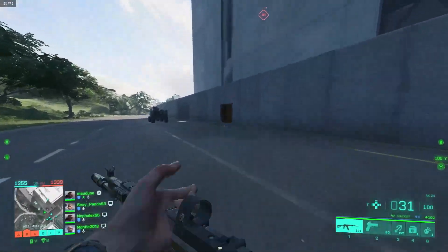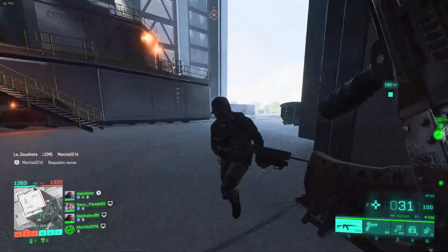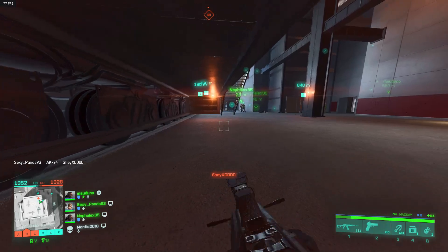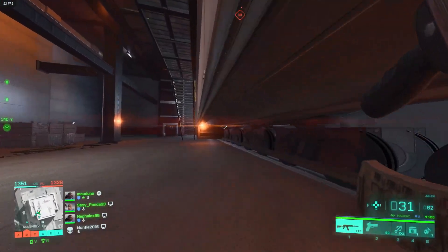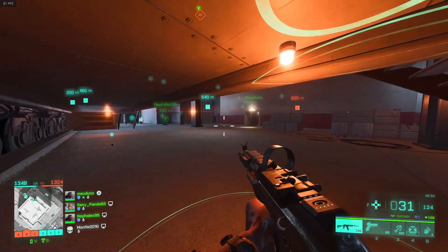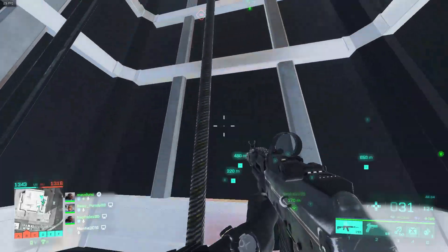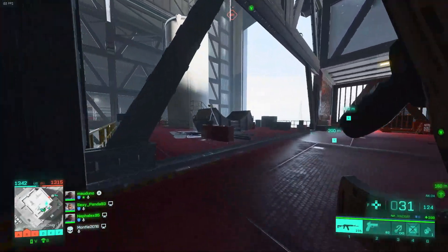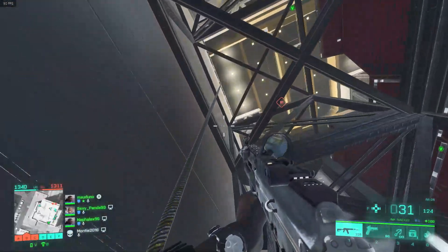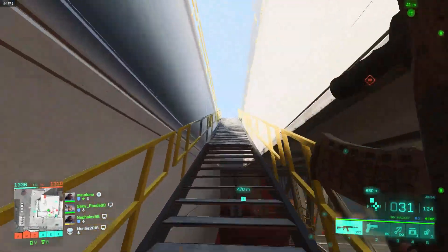I'm running almost the minimum specs — it's not the most powerful rig. I've got a 2060 and a Ryzen 5 3600 XT, and I think the recommended is a 3600. I'm averaging probably about 70 frames, with the lowest around 60 and the highest around 90. Hopefully this is one of the most stressful maps. I've heard that even the most powerful rigs are struggling. They've said this is an early base version of the game, so hopefully the finished game runs a lot smoother.